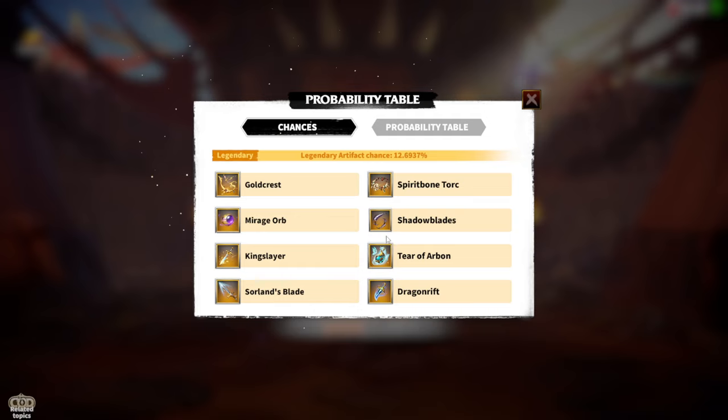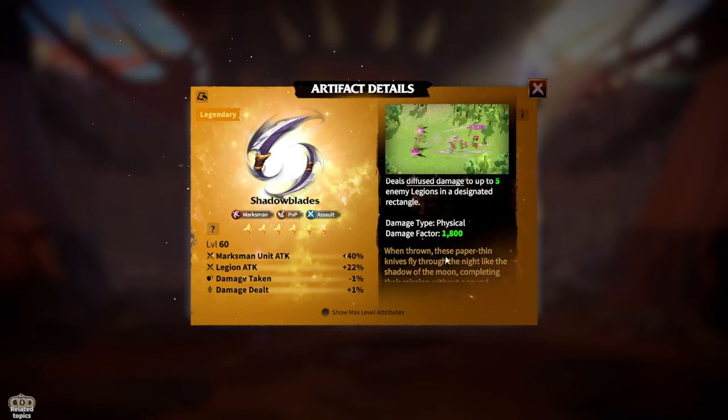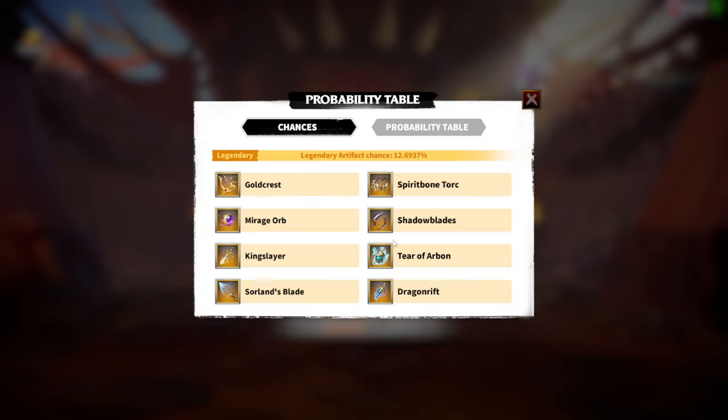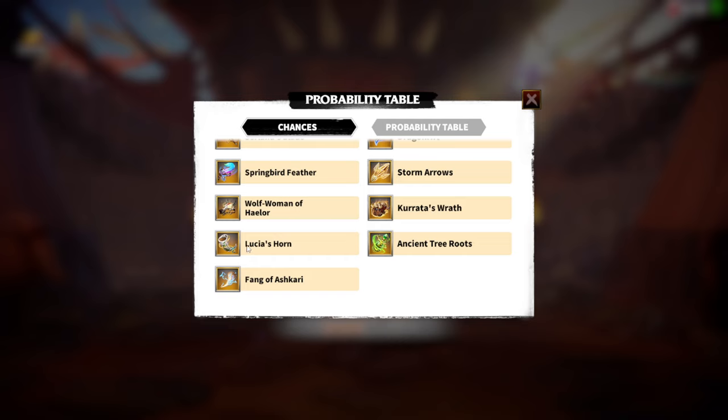My last choice is Shadow Blades. I already own Shadow Blades — you can see it's a six-star — but it's only level one. If I get another one, it will become level two and be stronger. The artifacts I absolutely don't want to get are Lucia's Horn, Ancient Tree Roots, Curata's Wrath, and Wolf Woman of Halor.